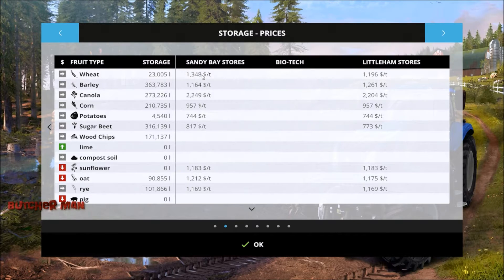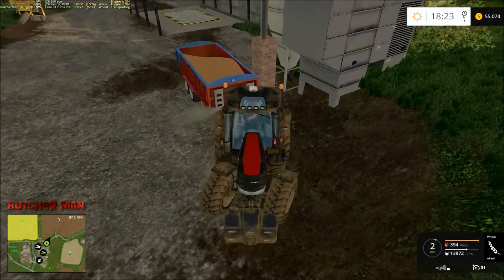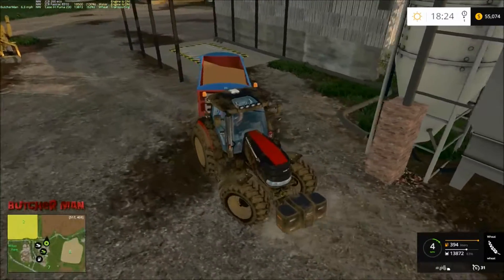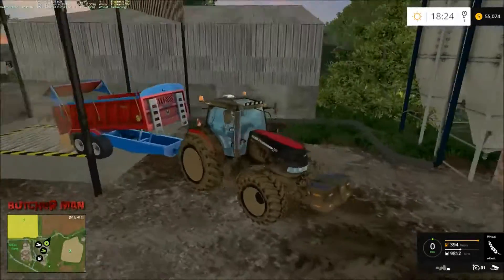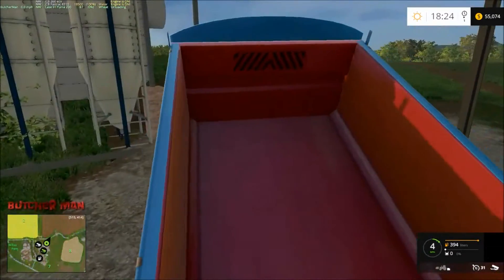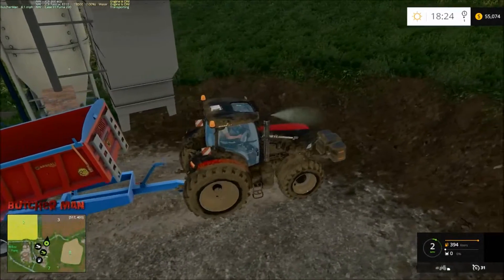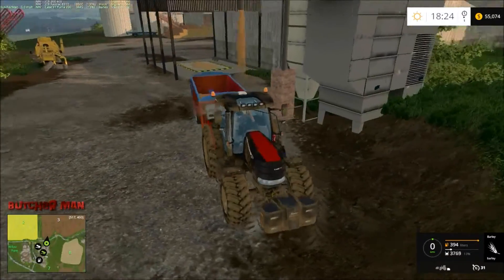Actually, it's not — barley's the cheapest. What am I thinking? Let's stop that; we'll just fill this thing with barley, because we got a lot of barley anyway. The thing I should have checked — I'd probably get a comment about that. Well, you should have looked and seen that barley was the cheapest. We'll just go ahead and fill it with barley. We've got 363,000 liters of barley.